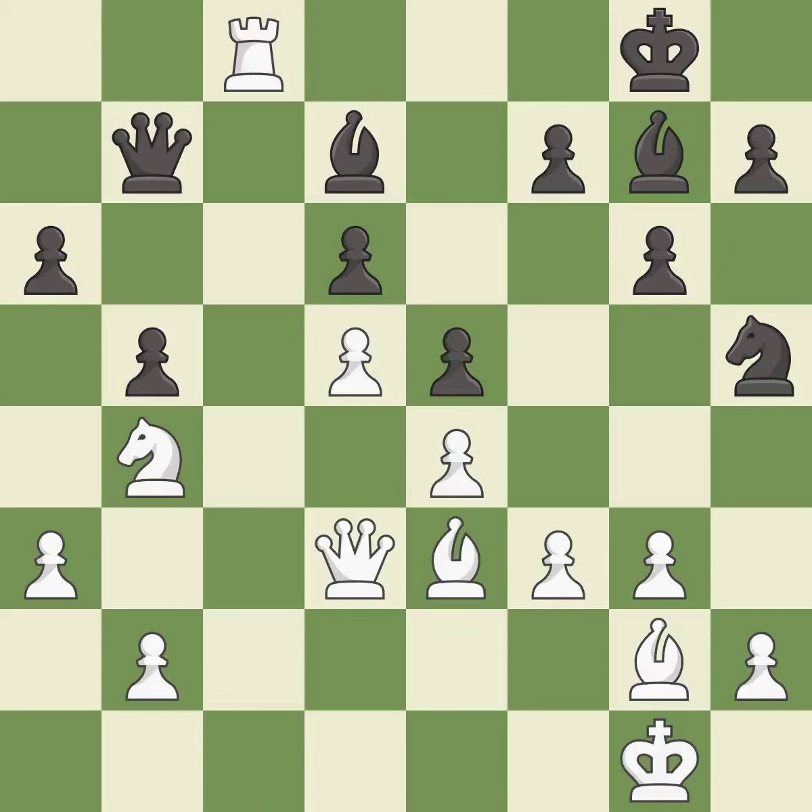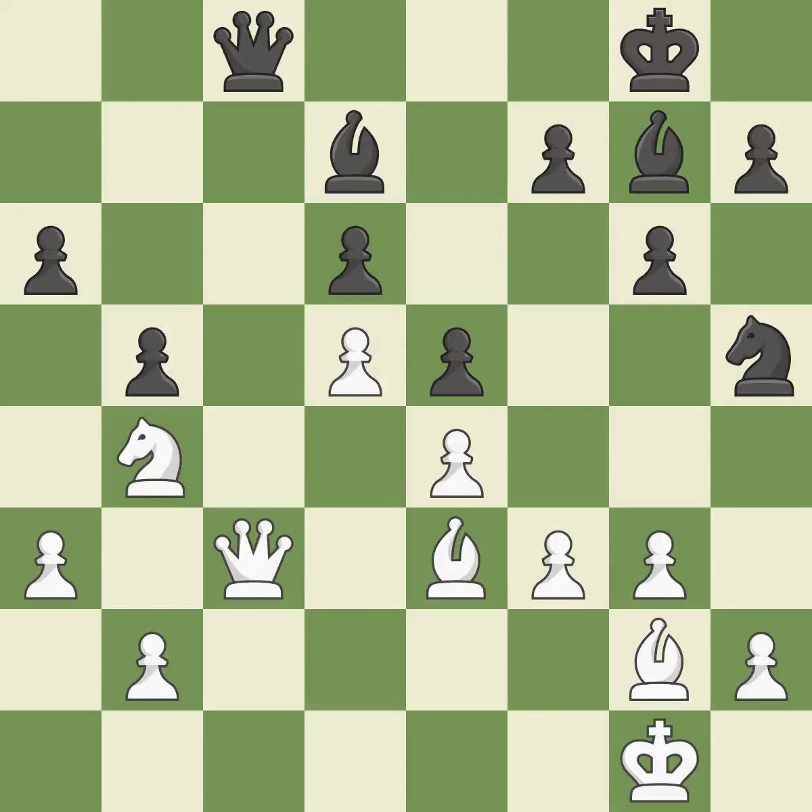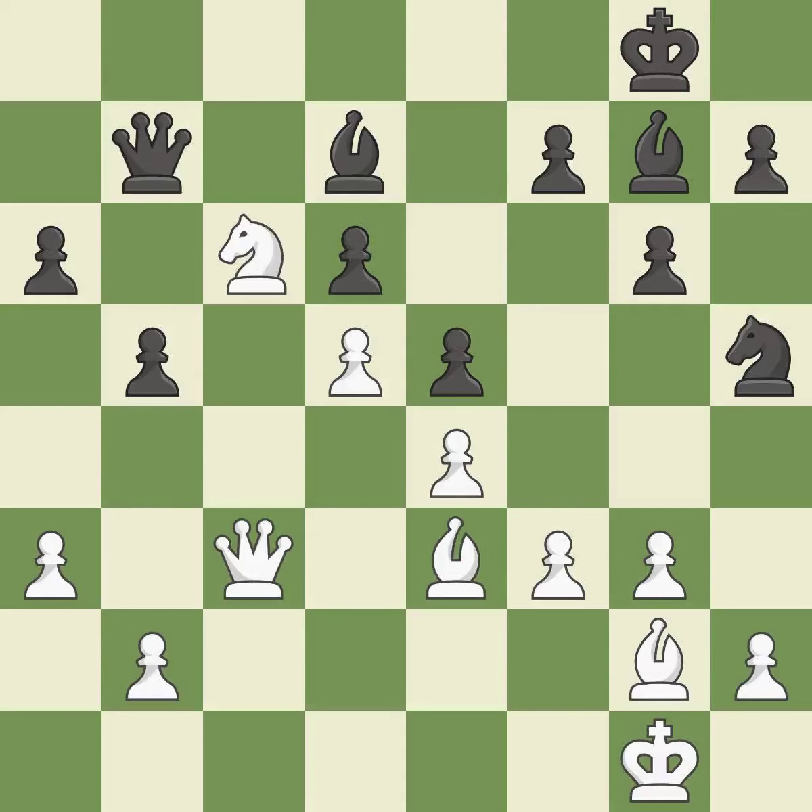This maintains the balance in material with a good trade — it is good. Recaptures — it is best. This offers an equal trade of pieces; it is excellent. This is a fair move — it is good. This takes an outpost, an active square where the knight cannot be kicked out by a pawn — it is good. The game was close to balanced, but now black is worse; it is an inaccuracy.